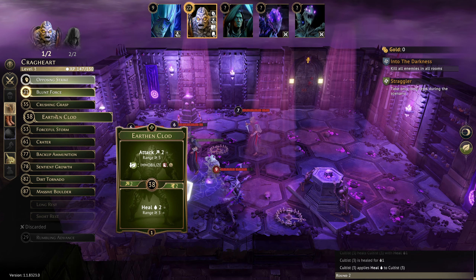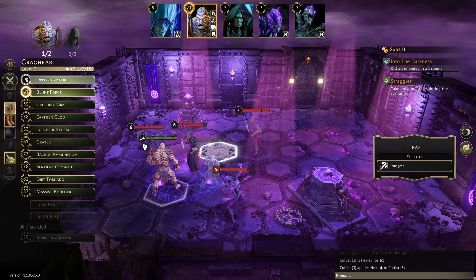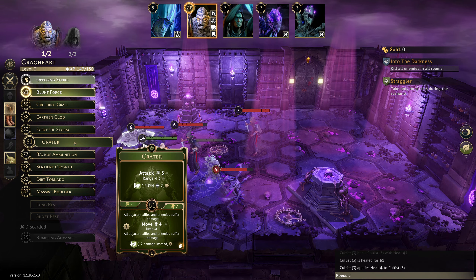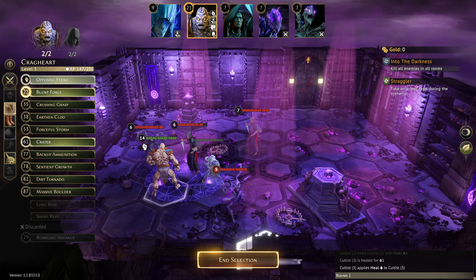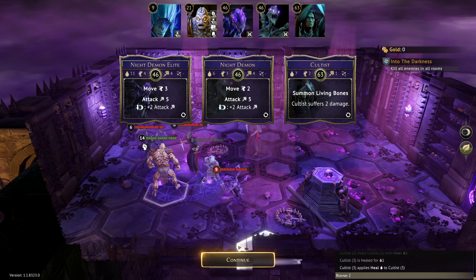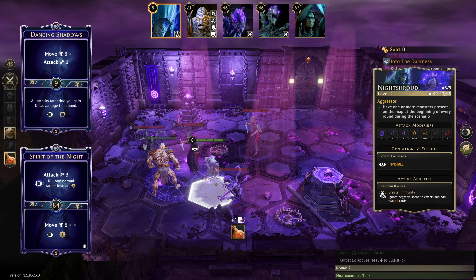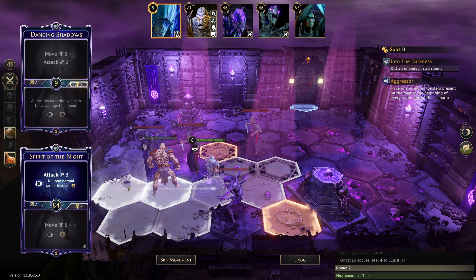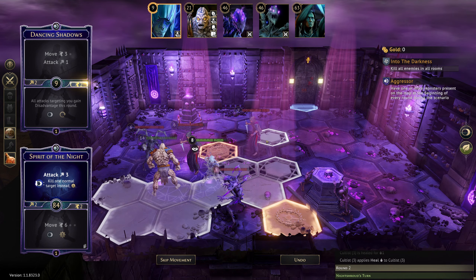Crash and Grasp is a really solid strike; Forceful Storm is a great area. Crater would allow us to push this guy back into the trap — which is a huge trap actually. So Blunt Force and Crater, that's what we're doing. Night Demon elite is going to die hopefully before he gets to attack. Night Demon is going to do really nasty stuff and the Cultists are going to summon skeletons. We're going to have to get the Night Demons gone because those attack fives are just too nasty.